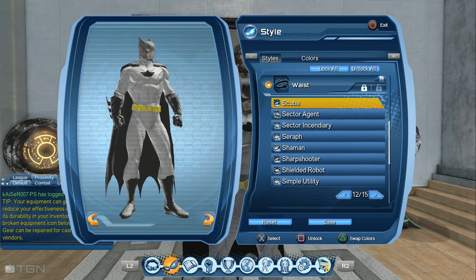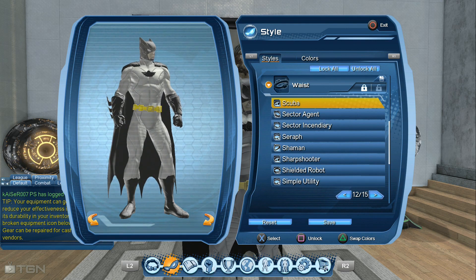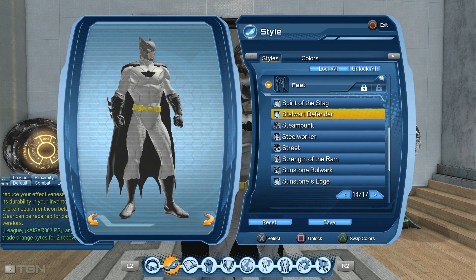You can get the scuba belt with the whole scuba set — like the chest, the back, shoes, and the legs — at the marketplace, only if the tights are seasonally available, like for summer.